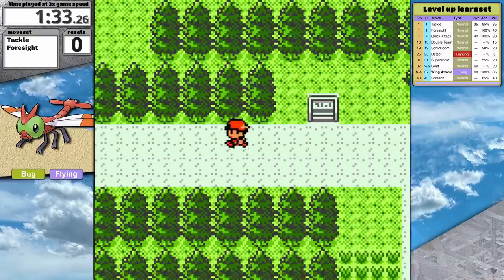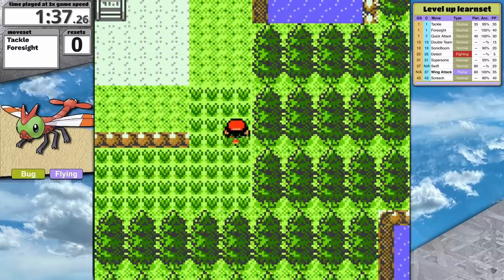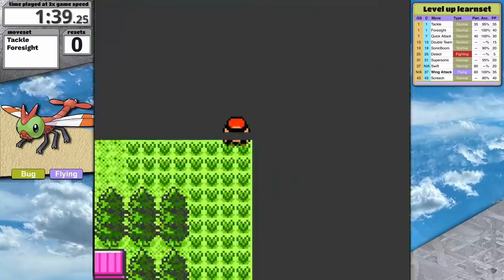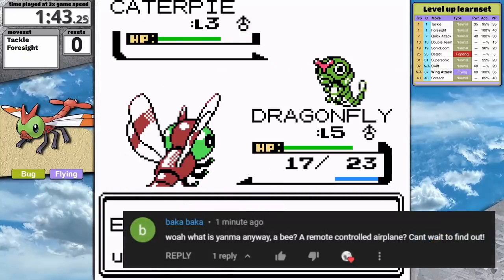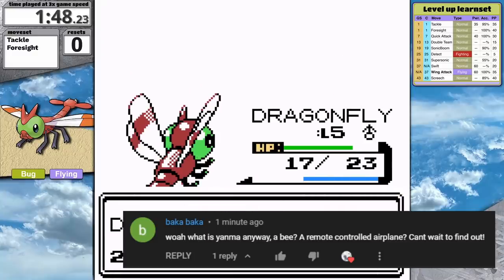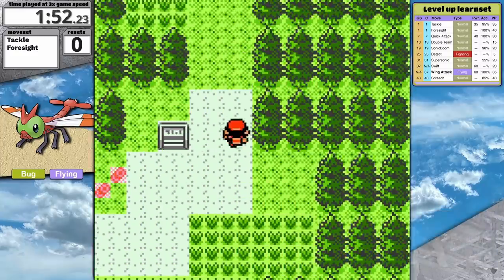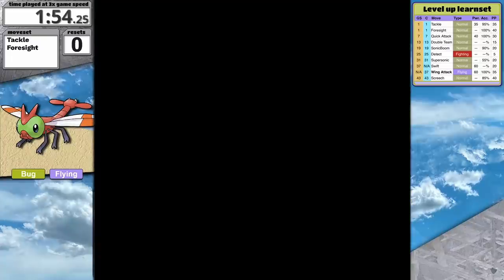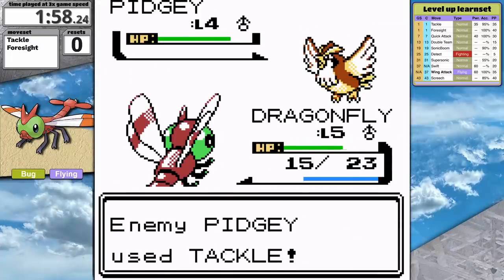Now let's discuss what Yanma was based on. I received a compelling comment on my Murkrow video — Yanma does look like a plane, but I think it's more clearly based on a dragonfly. Because bug is one of its typings, I thought it would be funny to replace 'bug' in 'dragon bug' with its other typing. So I gave it the nickname Dragonfly.